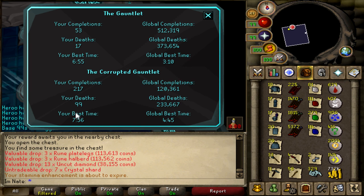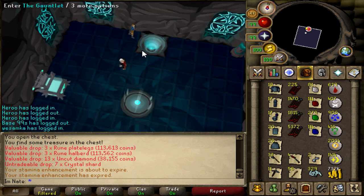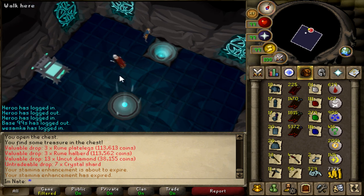So just a little over one death per hour. I started with 172 completions, which means I was able to get 45 completions in that time — so 4.5 completions per hour. If I didn't die at all it would have been 56 completions, so I had a 20% fail rate. It's very easy to die on the corrupt boss — about 1 death every 5 completions.